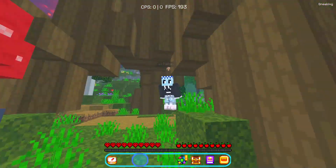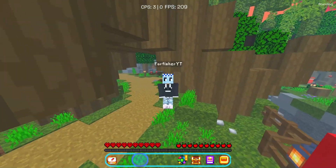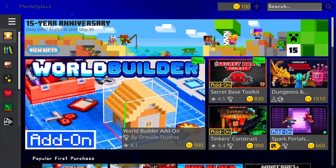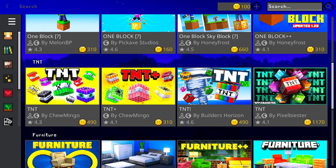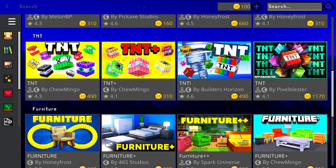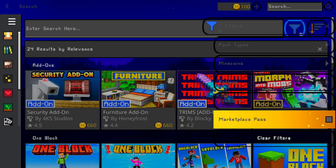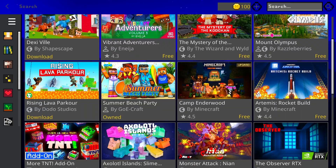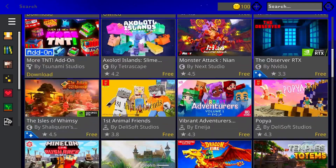I'll show you some ways you can fix the overpriced part. So here we are on the marketplace. The way the overpriced thing works — if you go into the search, there are a lot of options and you can see the cost. Some of these are extremely overpriced. But if you go into this filter icon, you can pick 'My Coins' and then 'Free' and exit, and you have all the free options.